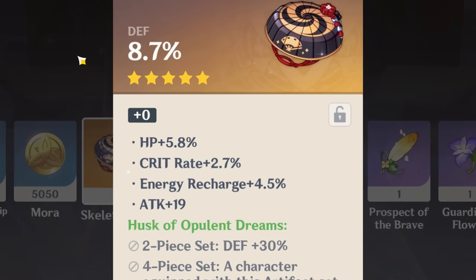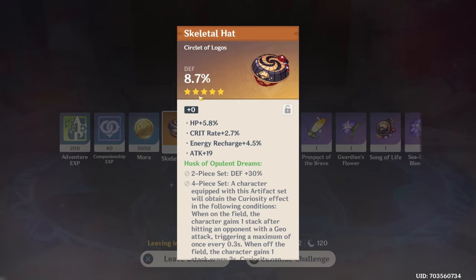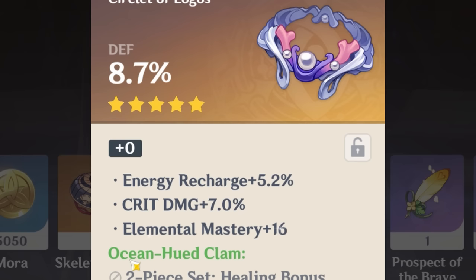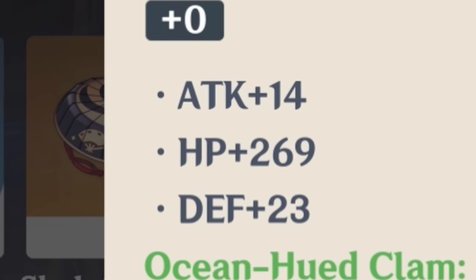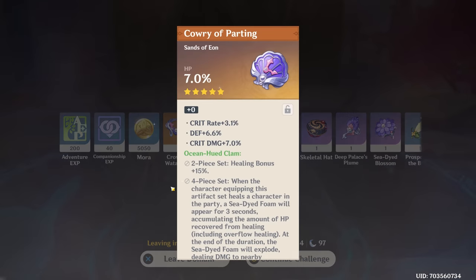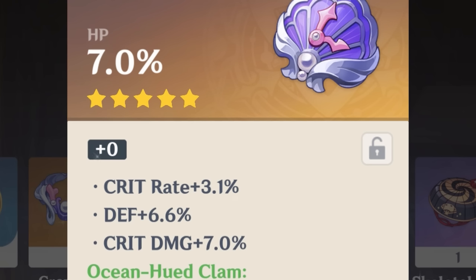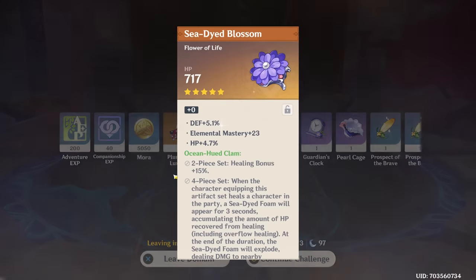No. It's a circlet so you'd want crit damage or crit rate here — it's not awful though, maybe a good piece for Sara, Gorou, or Yunjin, something like that. This is just wow — those subs... the percent, I don't understand, bye. That's not the right set and it's trash. This one's not bad, it's just a weird piece. Trash, trash.